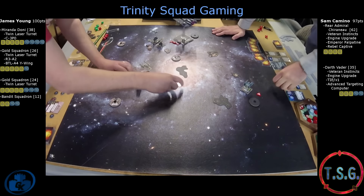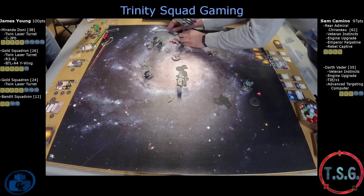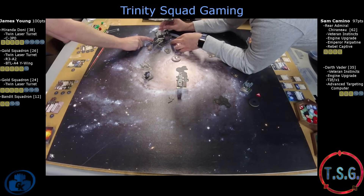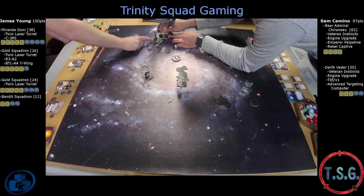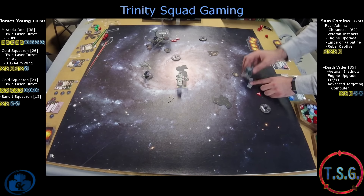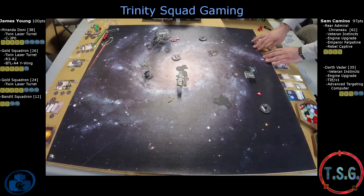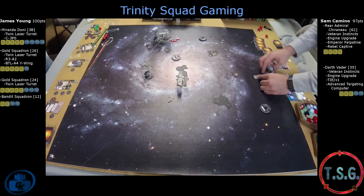It looks like the Rebel player is actually splitting up his forces — he's sending two ships after Chernu to finish him off, and sending Miranda and one of the Y-Wings after Vader. Sam is bumping here against the Z95, which is okay because he doesn't take two shots from the Y-Wing. That being said, he's going to take a range-one shot at the Y-Wing — three attack dice — and if he hits with all three, that's more damage than a TLT can do in a turn.